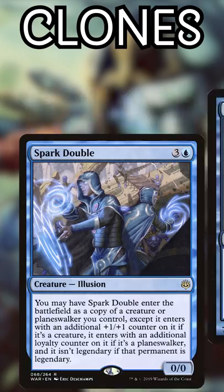These are the top 10 clones in Magic — creatures that can copy other creatures. Number 10: Spark Double. It can only copy your creatures, but it ignores the Legend Rule and copies your Planeswalkers too.